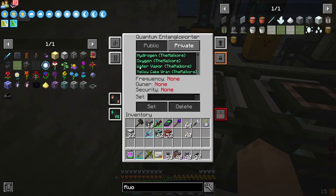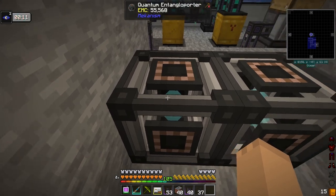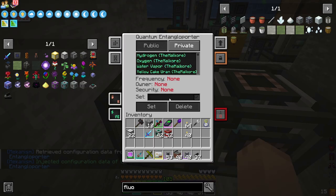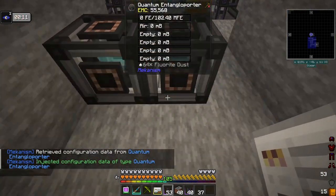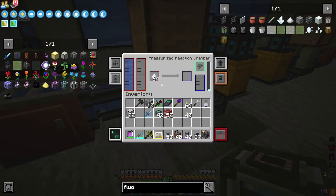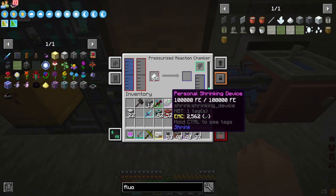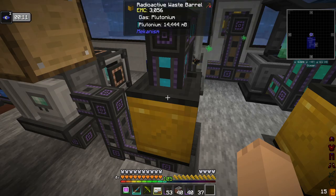We've got fluorite dust. We'll get the exporter coming into the top here. We'll click this and say fluorite dust — stack and speed, there we go. We'll finish setting this one up so that on the front it outputs and auto-ejects. We'll take the configuration card, set it to fluorite dust, inject it onto that one, and now we can set both of these up the same way. You can see they're both getting the fluorite dust. That's 14 of the 72.